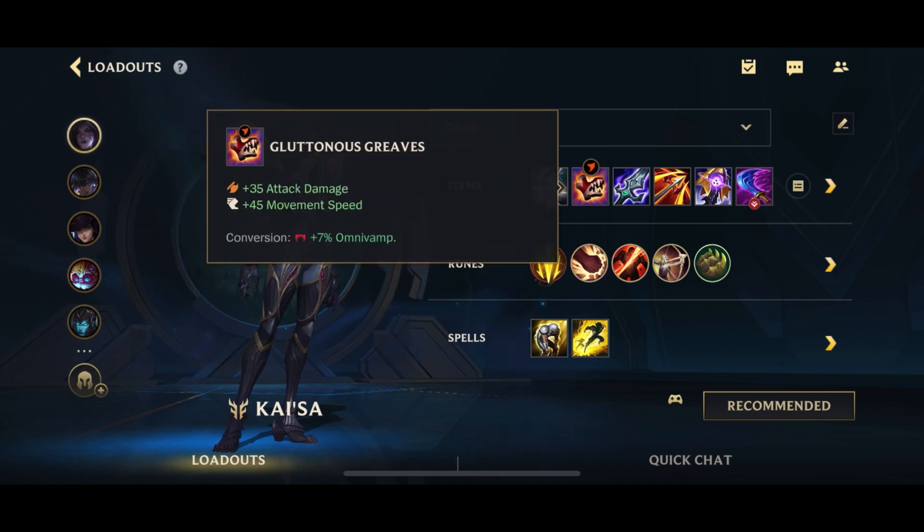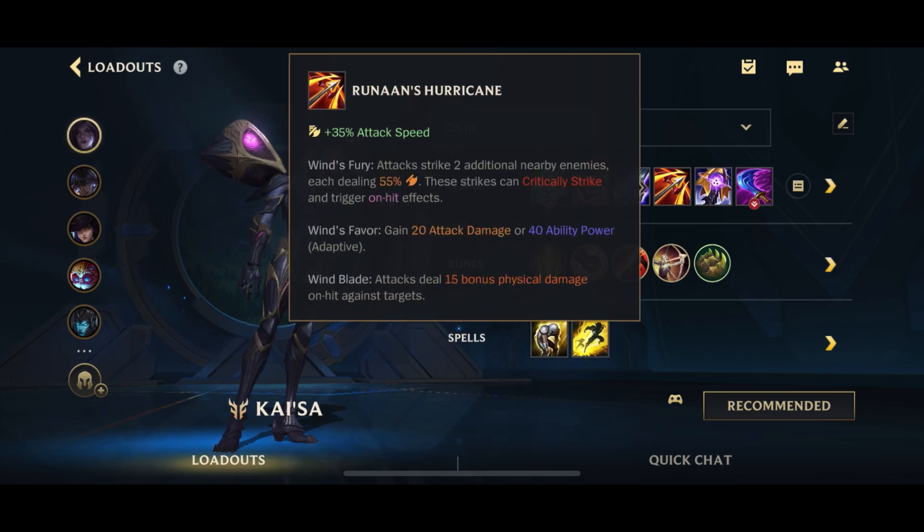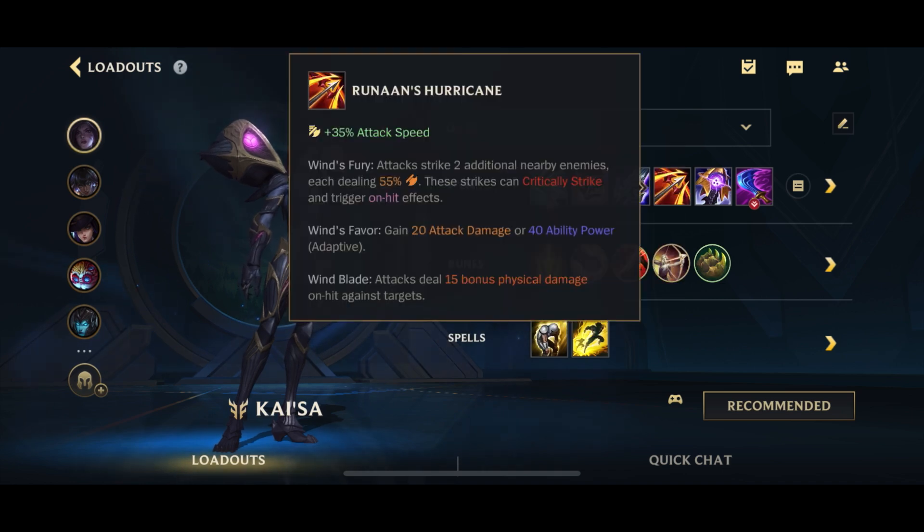To get your Q evolve, you go into Goredrinker for the AD and the omnivamp. Remember, on Kai'Sa you want to go boots second instead of first because you want to get your Q evolve as quickly as possible. Then BoRK is your second core item — it gives you physical vamp, on-hit current health damage, the drain passive, plus the AD and attack speed. Your third item is Runan's Hurricane, though you can swap this with Riftmaker if you prefer Riftmaker earlier and Runan's later.